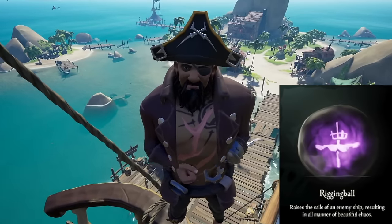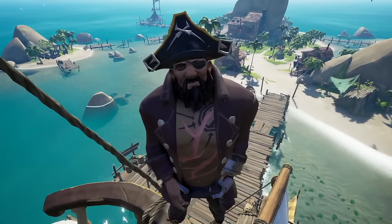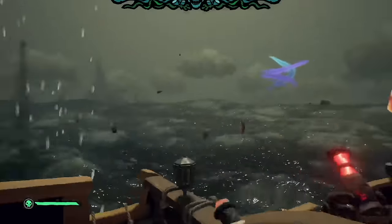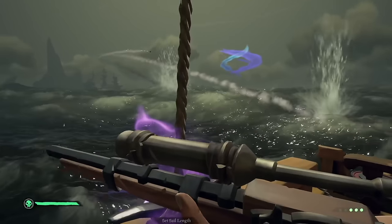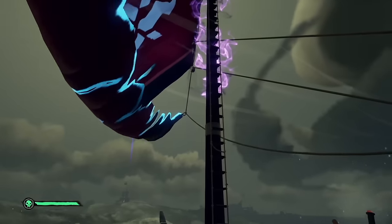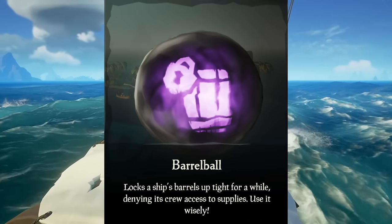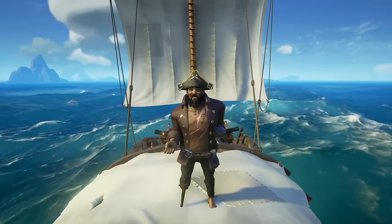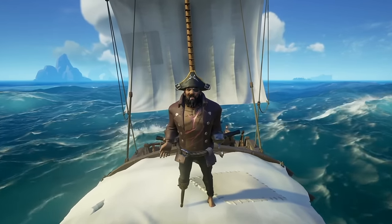The helm ball locks up your enemy's wheel, forcing it to stay how it was turned on impact. The best time to use it is when you're dominating a broadside and want to stop the enemy from escaping. The rigging ball completely raises your enemy's sails — save this for stopping the enemy from escaping or interrupting mast repair. The barrel ball blocks enemies from accessing their storage barrels for a short time, but the effect doesn't last long, making it probably the worst of all the cursed balls.